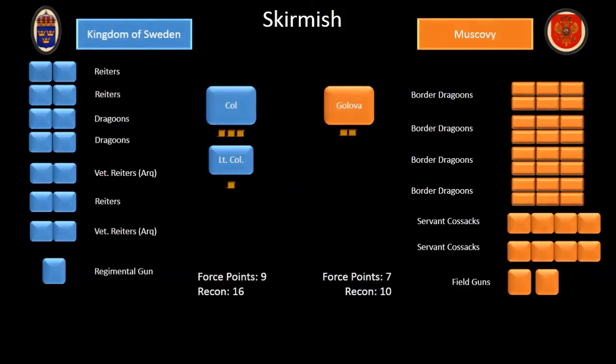Looking at the two forces, you can see that the Muscovites have twice the number of stands over the Swedes and are two force points behind. Mass cheap infantry is one of the typical Muscovite builds. They bring 24 stands of their cheapest infantry — the border dragoons — some servant Cossacks and field guns, but they only have one weak commander which makes them very unresponsive. My Swedes use the same build as previously with the addition of a second commander. I've learned to really appreciate the power of more than one commander, especially when using a force which must outmaneuver its opponents to win. To balance the scenario, we get capture the crossing with one fortification piece.